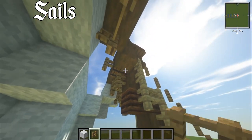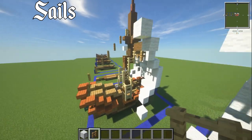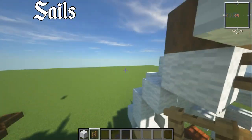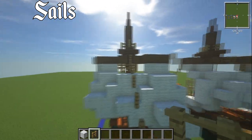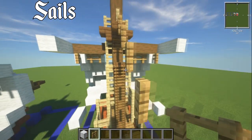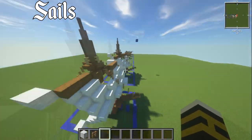Behind the sail, grab an oak fence and put down some blocks. You can also have them going all the way across, but I only did it against the sail parts because it looks better. For bigger ships it's up to you what looks better. That's it for the tutorial.